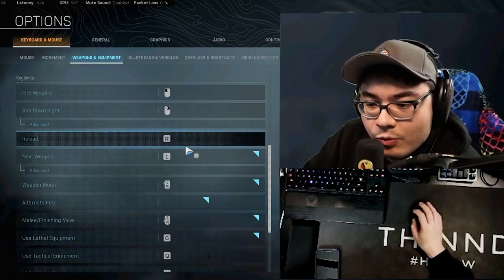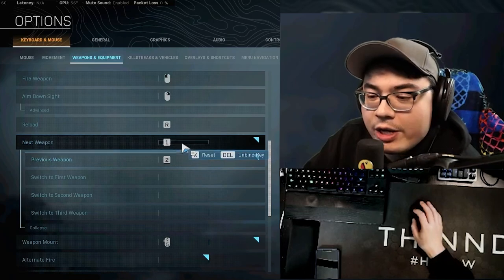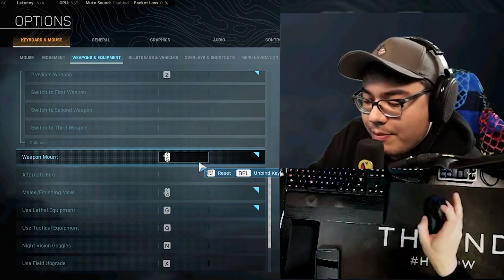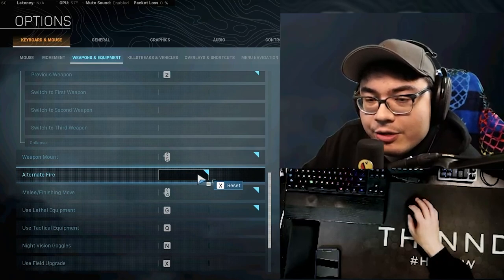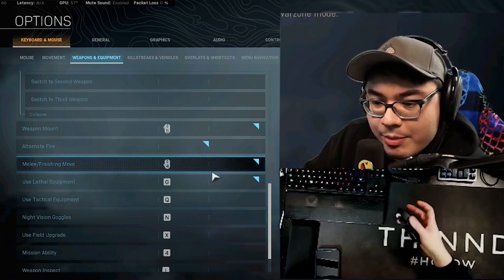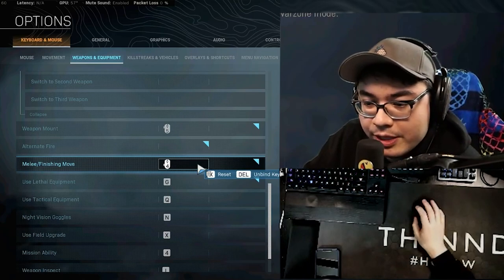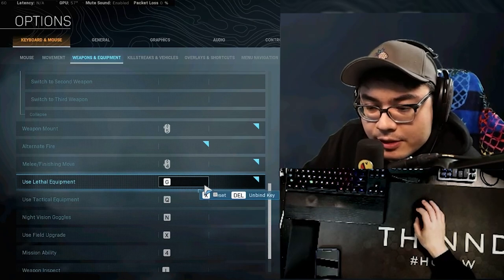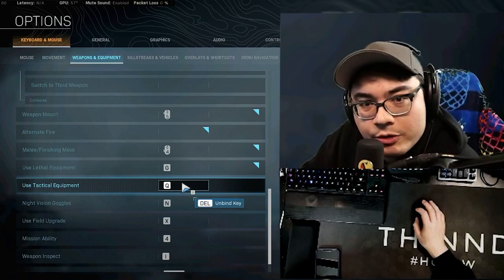Fire is left mouse button, aim down sights is right mouse button, reload is R. Next weapon and previous weapon are one and two. Weapon mount is on my front mouse button. Alternate fire I've unbound — that way you don't accidentally put your weapon into single fire mode. Melee and finishing move is my other mouse button, so if you grip the mouse too tightly you'll bash them in-game. Lethal equipment is G, kind of for grenade — also a PUBG key bind.